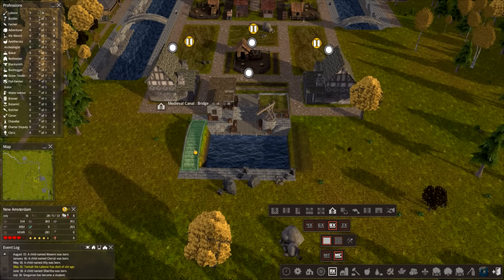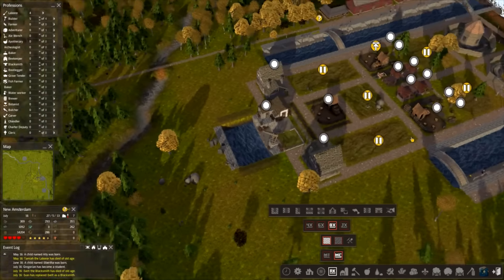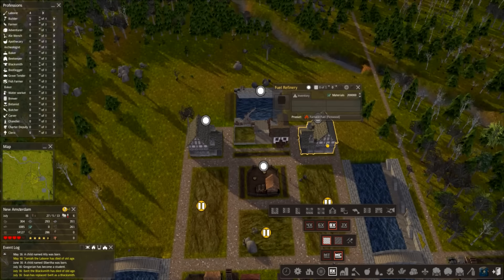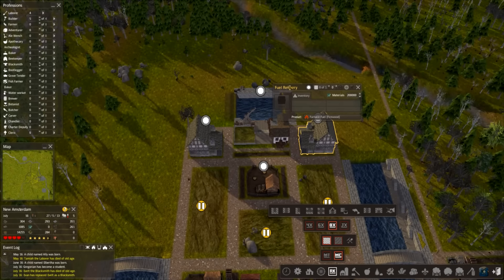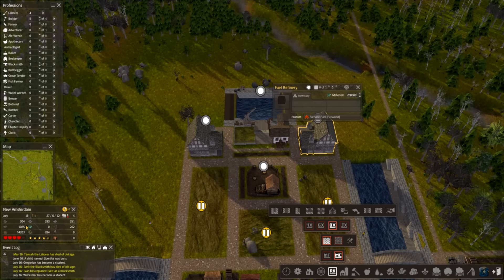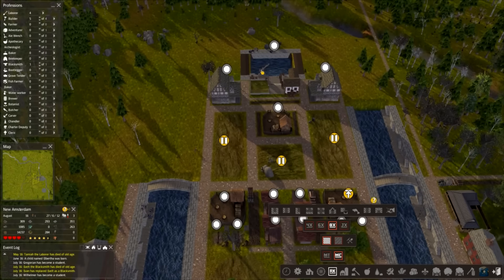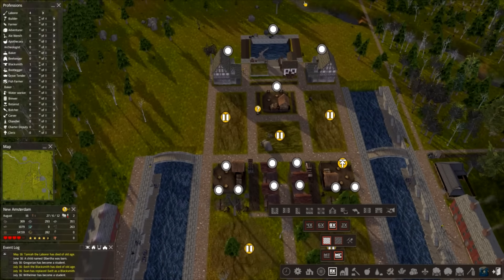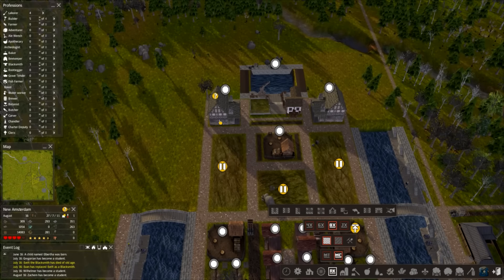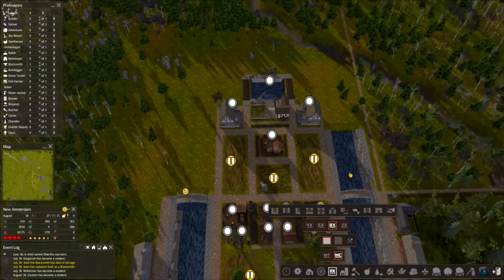Let's throw a bridge on either side. The fuel refineries are basically going to make some furnace fuel for us — probably from firewood to start with — but we're going to try and mix that up with charcoal, coal, and a few other things just to take the pressure off, because we want to try and get as much firewood as possible.